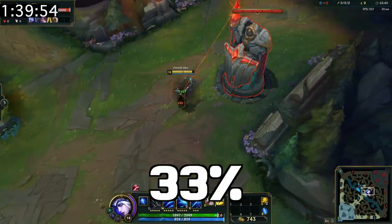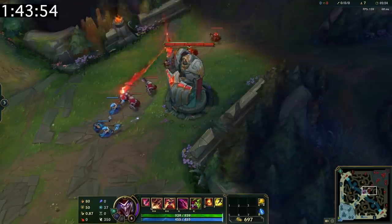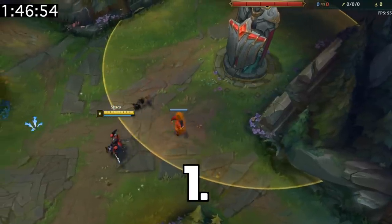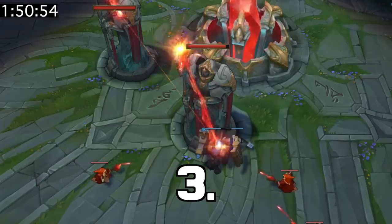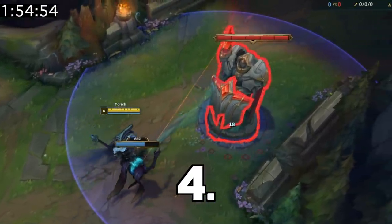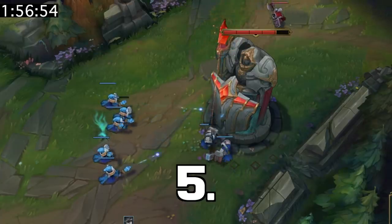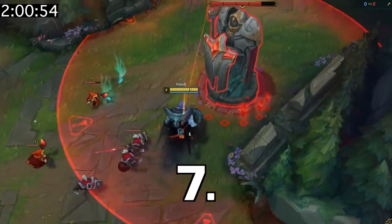While there are no minions nearby, towers only take 33% of incoming damage. If the turret isn't aggressive on you, the turret will prioritize targets as follows: first, the closest targetable traps like Shaco boxes; second, the closest enemy pets; third, the closest enemy siege or super minions; fourth, Yorick's Maiden of the Mist; fifth, the closest melee minion; sixth, the closest caster minion; and finally, the closest enemy champion.